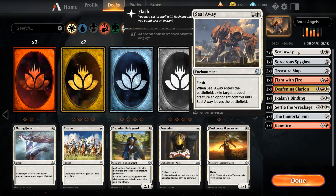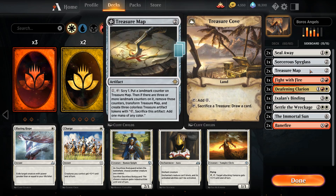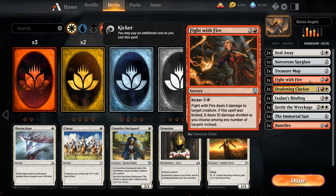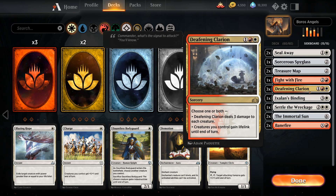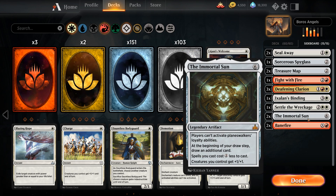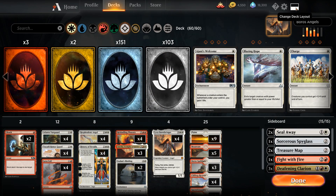The sideboard has two copies of Seal Away as cheap removal, one Sorcerer's Spyglass against control to shut down Planeswalkers, two Treasure Maps against control for extra card draw, a Fight with Fire that handles up to five-toughness creatures and can deal ten damage late, three Deafening Clarion as a sweeper against go-wide aggro, an Ixalan's Binding as catch-all removal, a Settle the Wreckage as another sweeper, two Immortal Suns against Planeswalker-reliant decks, and two Banefire as finishers against control — especially if they give us extra lands with Settle the Wreckage.